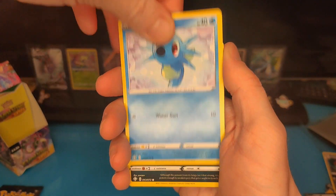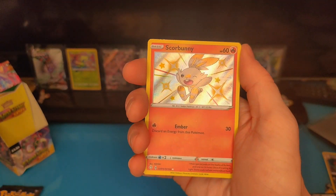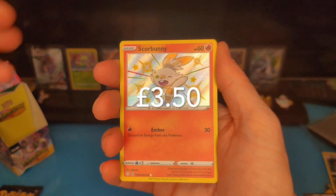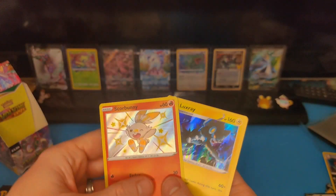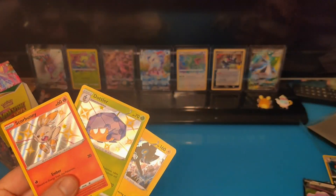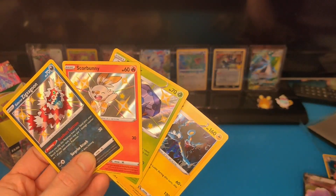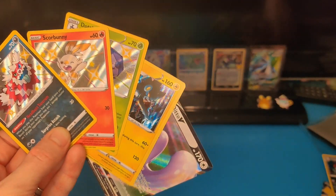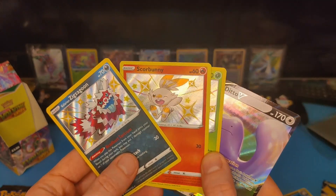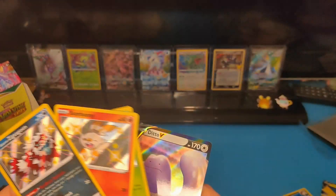Last pack - can we get some last pack magic? Thank you guys for watching as always. Drop a comment if you've enjoyed it or drop a like! Scorbunny - we've had three baby shinies, this hasn't been a really good box. But there's a Luxray behind it! So we've actually done all right - really really pleased with that. Galarian Zigzagoon as well, and the Ditto V counts as a hit too. Not a bad box at all!